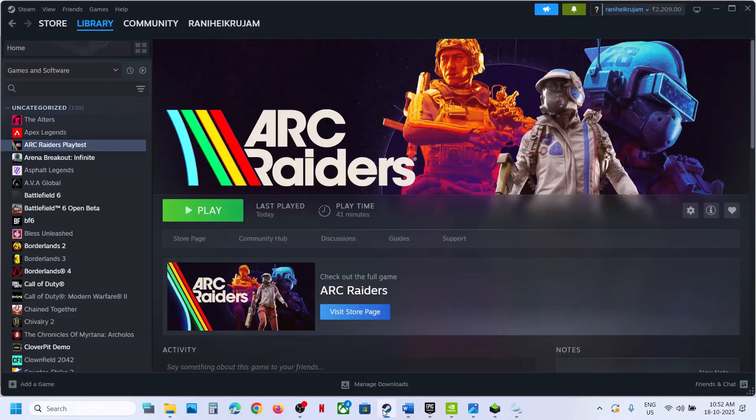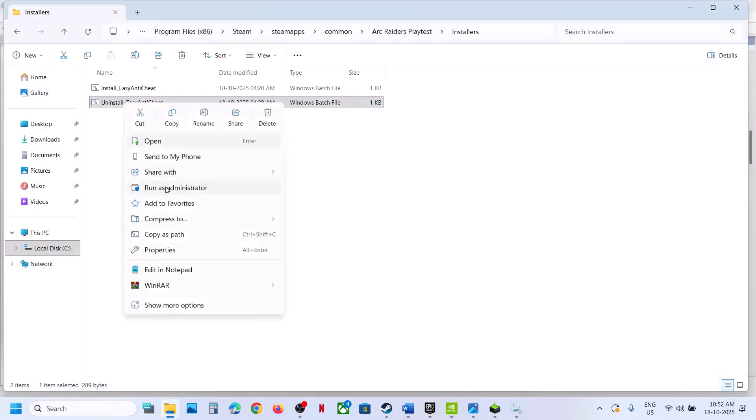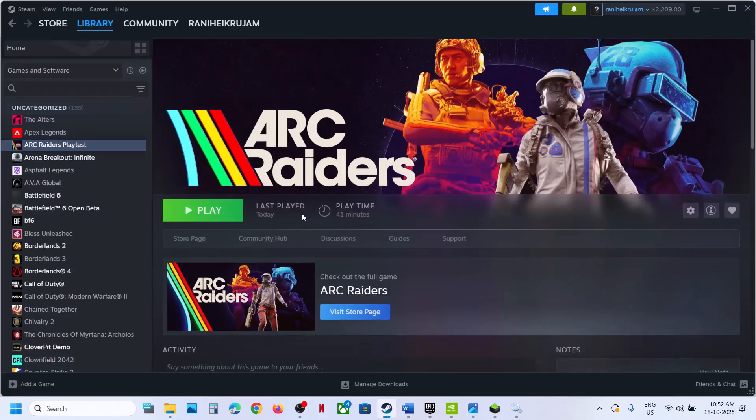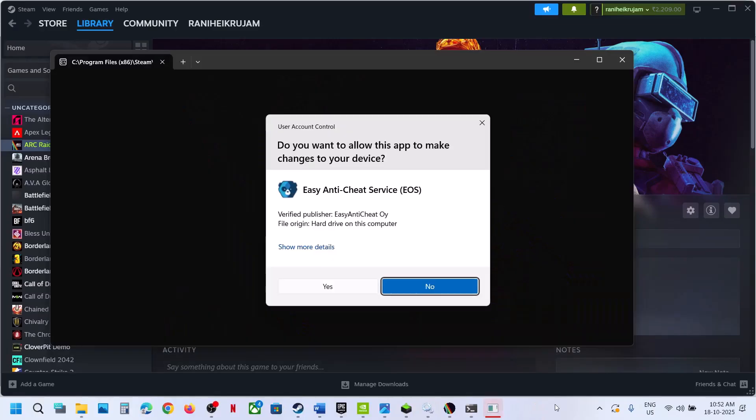Relaunch the game and check. Still not working — uninstall Easy Anti-Cheat, right-click, run as administrator, click yes to allow, and then launch the game. Do not install — just launch the game. During the launch it will install Easy Anti-Cheat. If you receive a prompt, just click yes to allow.